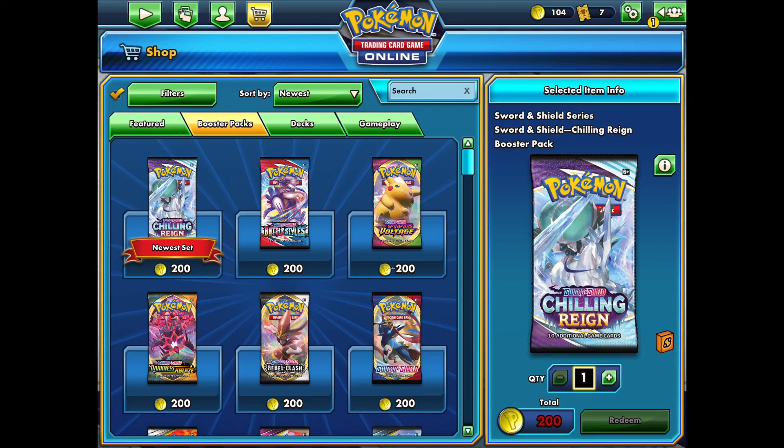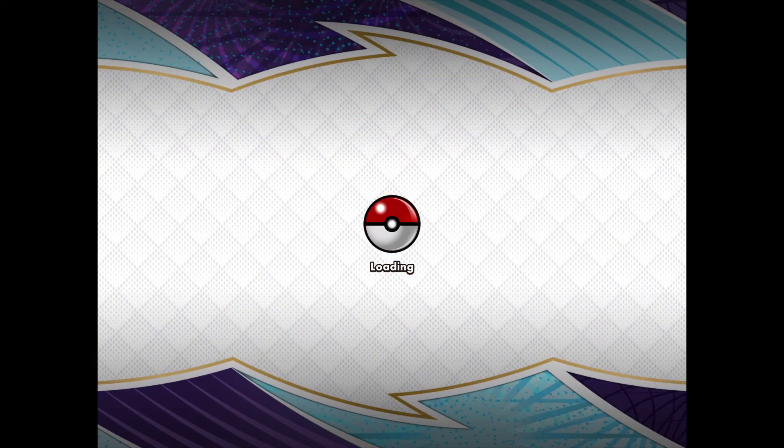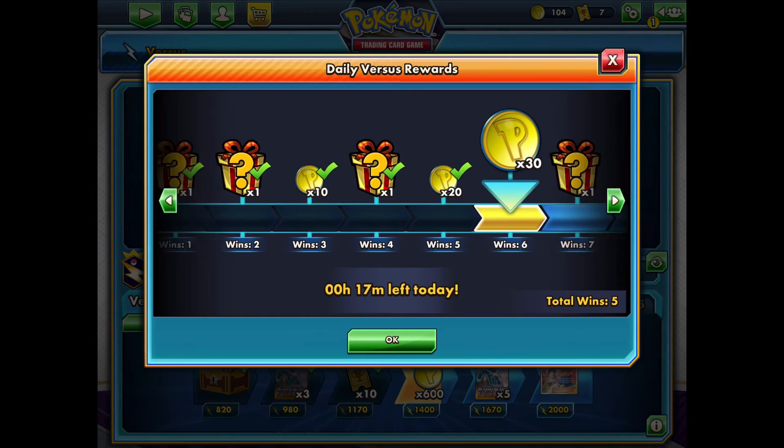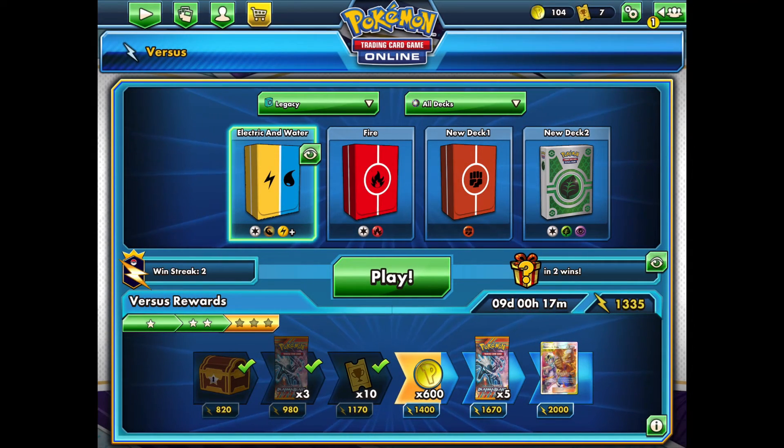There are some ways to be smart about it. You can get coins for free — the best way is to play every single day because you can get a ton of coins from the daily versus rewards. Another reason I like playing in legacy is that people concede much more often, because they have a certain strategy in mind and if they don't get the right setup, they'll just concede. So you can win and earn coins really quickly, then buy as many packs of that set as you want. It'll take a while, but eventually you'll get the shiny card you want.